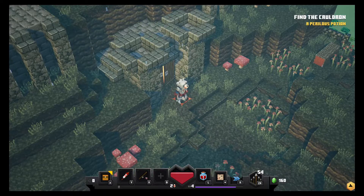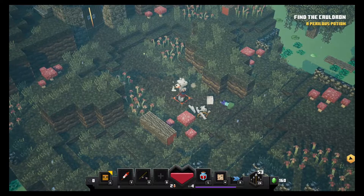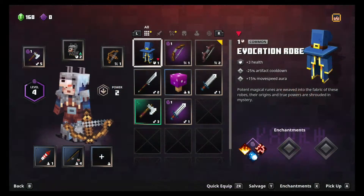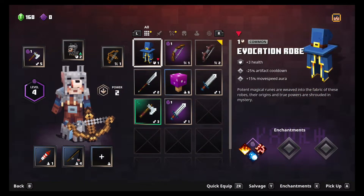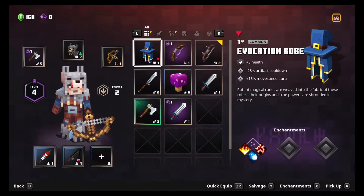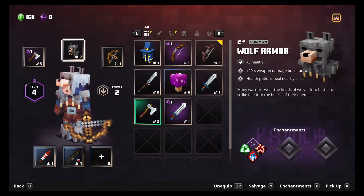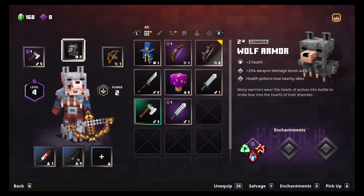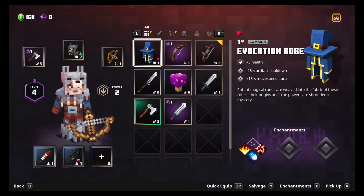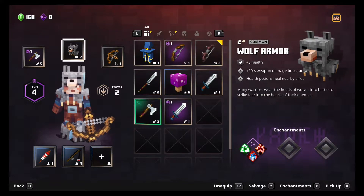All right, we made it out. Sweet. He was waiting for me — stupid skelly! Let's check out the evocation robe: plus three health, minus 25 artifact cooldown, 50% movement aura. That's pretty good. Is that better than our wolf armor? Plus three health is the same, but wolf armor gives 20% weapon damage. Let's keep with the wolf armor — I like the 20% weapon damage.